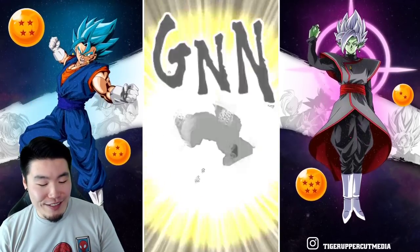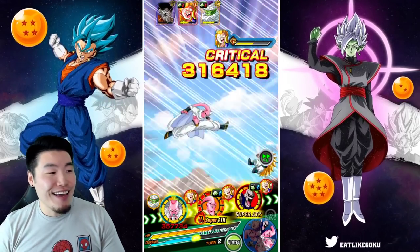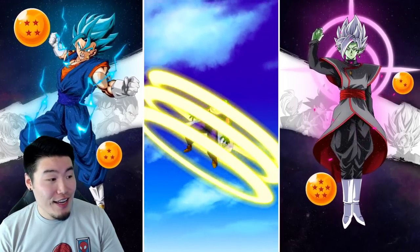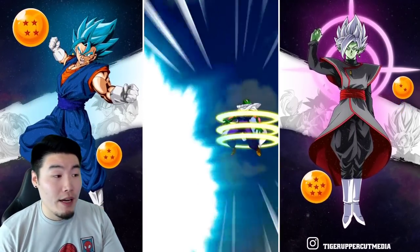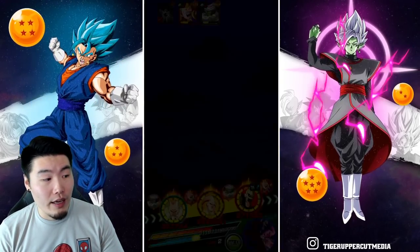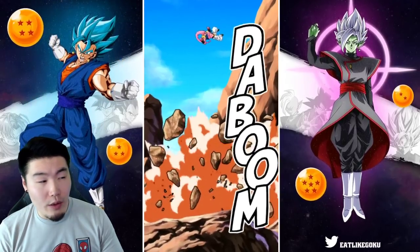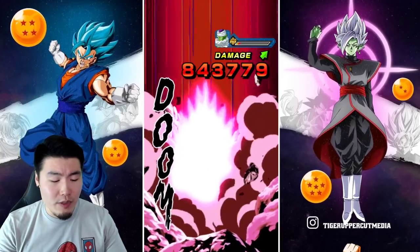Give me that stun — there we go! There's the stun, and now he is not a concern until next turn. And if we can take out Piccolo, then we only have one enemy to worry about, and in that case it'll be okay. As you guys can see, we're already healing up pretty fast. Now we're at like 316K HP, and next turn we should heal back up to full.